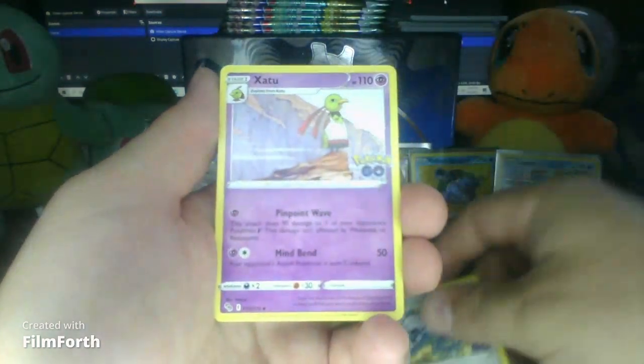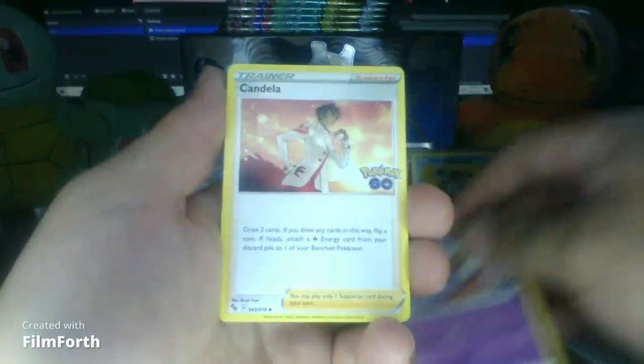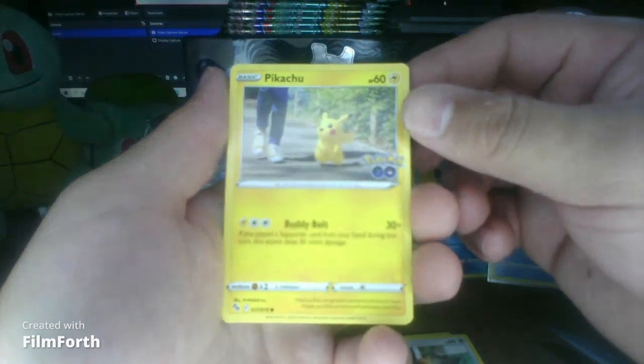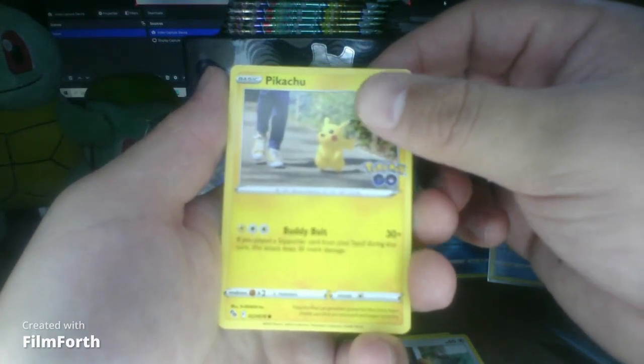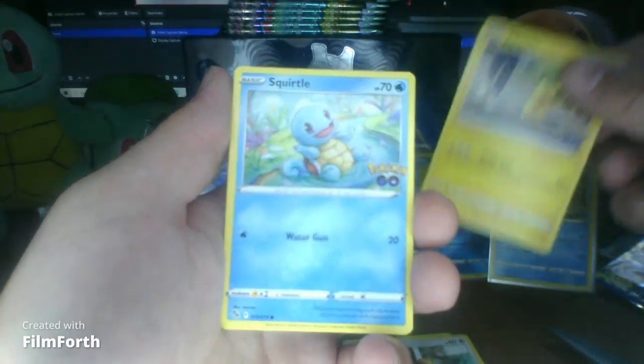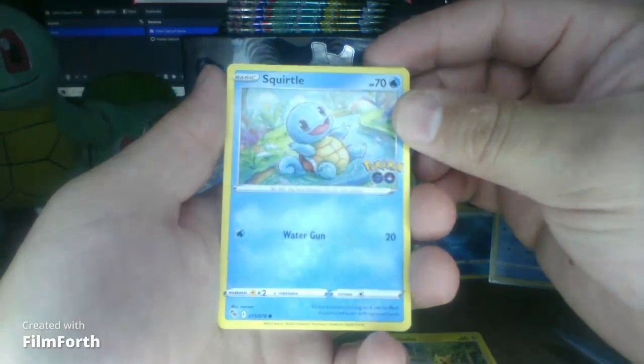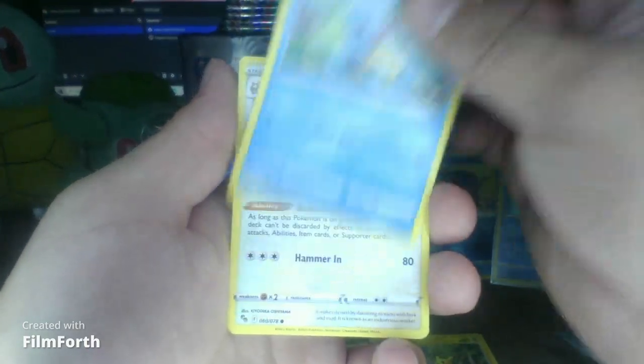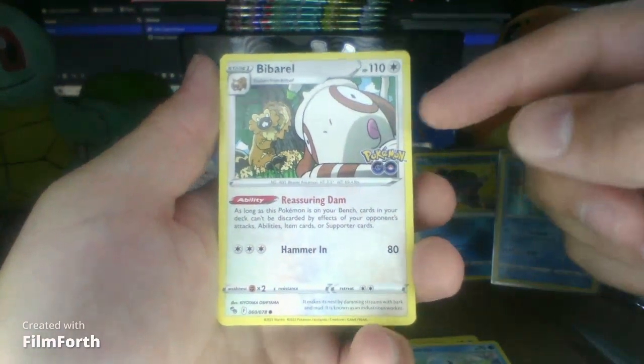Eevee. Pikachu - look at that Pikachu. You ain't the one with the hat on. Squirtle - look at Squirtle, nice little artwork. Wartortle. Look at this guy - who is this again? Is it you or you?